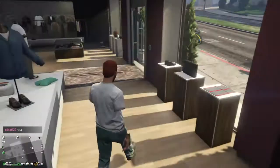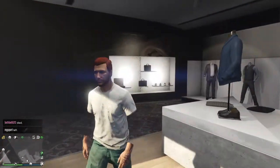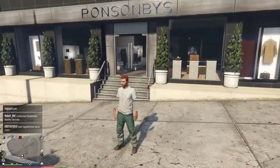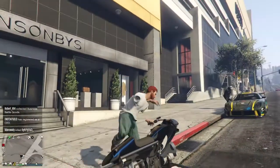And there we have it. By going to Diamond Casino Heist, Refuse Collectors, then Overcoat Blazers and no top, we have now successfully got rid of our arms in GTA Online. This looks mental. It actually works — I did not expect that to work in a million years.